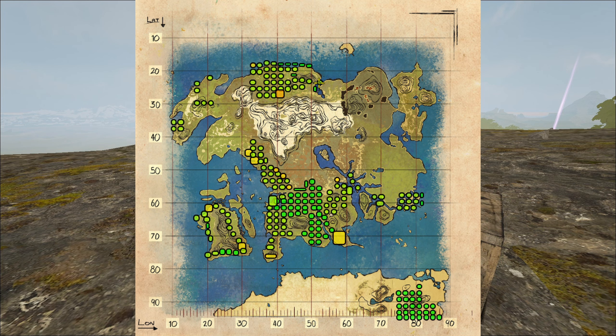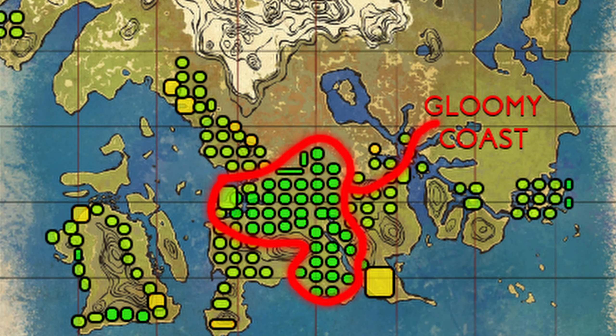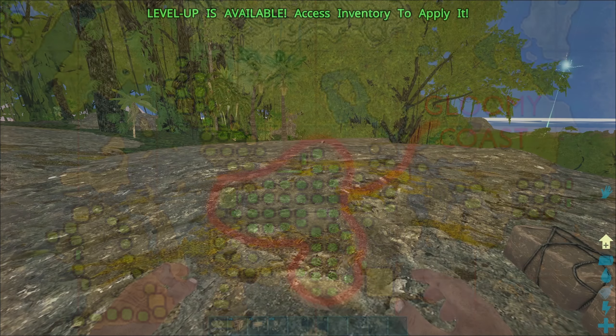I'm also going to bring up the spawn map right now to show you where they spawn so you can actually find and tame them. By a long shot, the Gloomy Coast is the best place to find these. I'm going to circle this region in red. It is also the name of the spawn, so if you want to spawn there it's called Gloomy Coast.